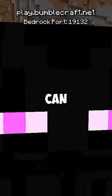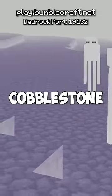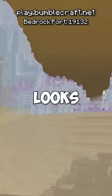If you go into an enderman with spectator mode, you can see what they see. All colors are inverted, cobblestone looks like endstone, and endstone looks like cobblestone. And that's not even the worst part — water looks yellow.